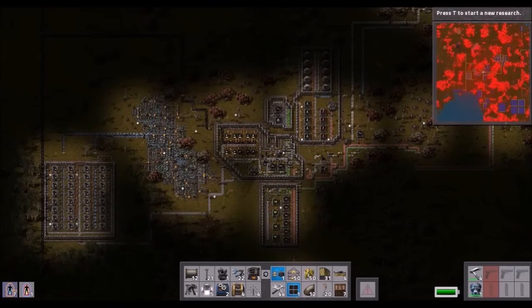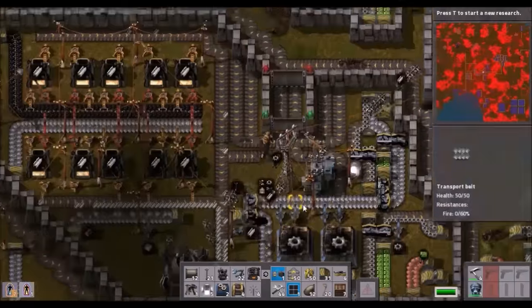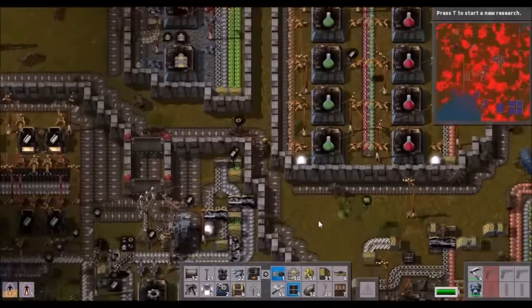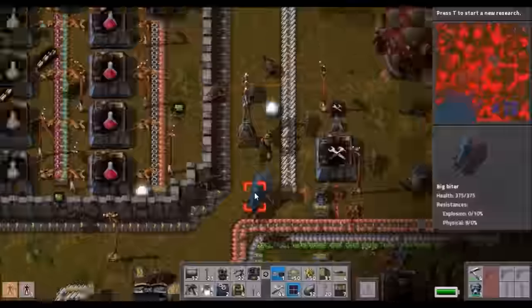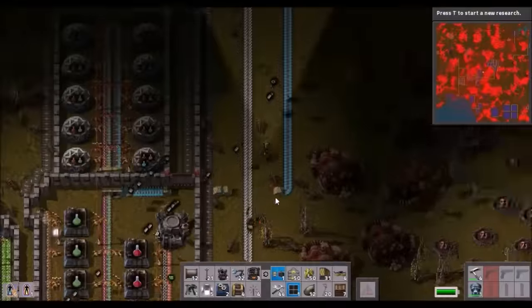Hello, I am Bentham and welcome back to Factorio Living with Biters, where in the previous episode we made a bunch of turrets and biters started attacking all of the walls in the universe. There are big biters crawling around everywhere and it's quite terrifying.